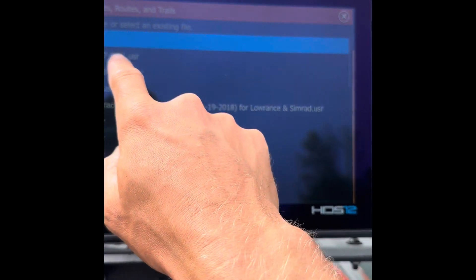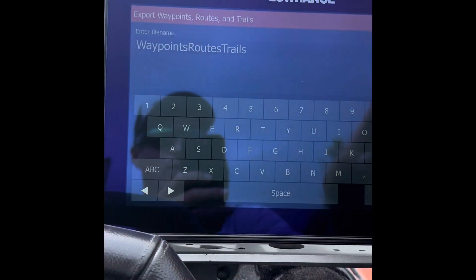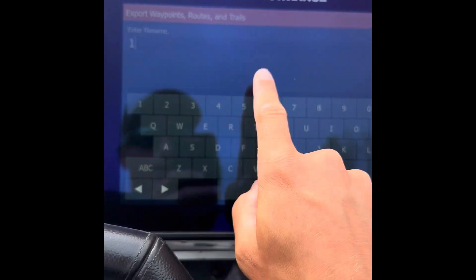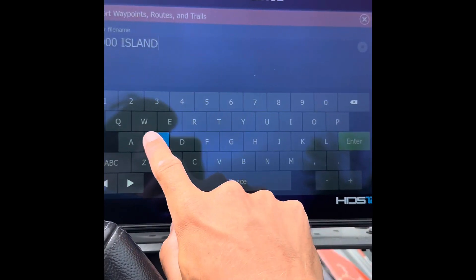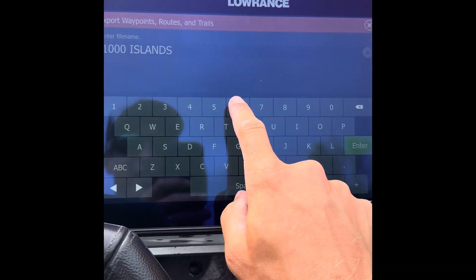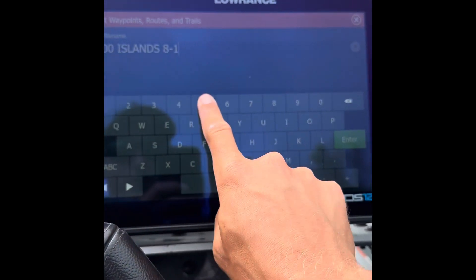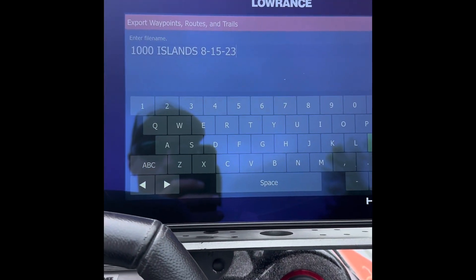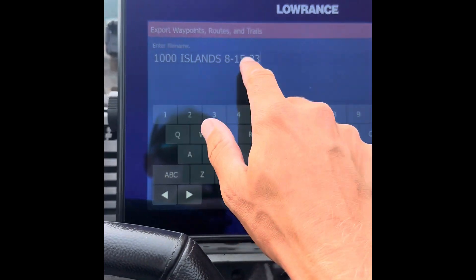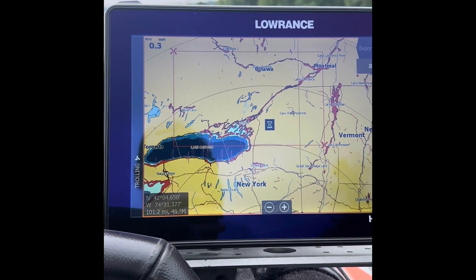I'm going to go to the top slot. I have old waypoint trails saved here, so I'll go New and call it 'Thousand Islands,' then put the date in — I believe it was around the 15th — so that'll let me know it's my most updated one. Then I'll hit Export, and you can see it takes a second, especially with 8,000 waypoints.